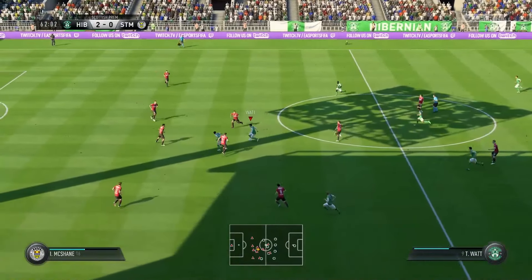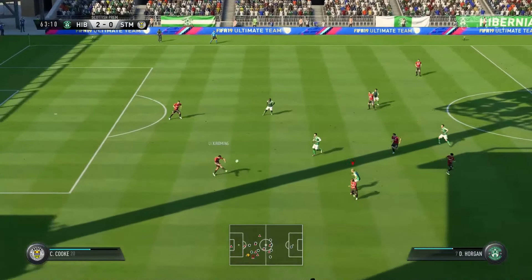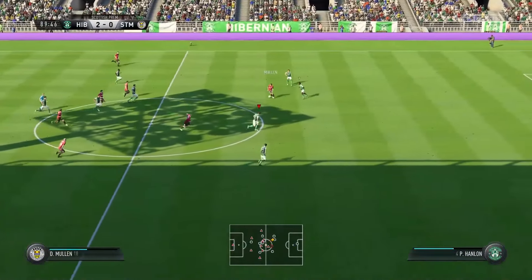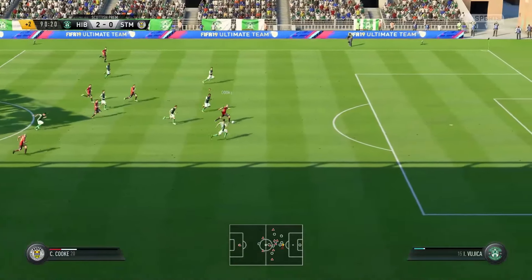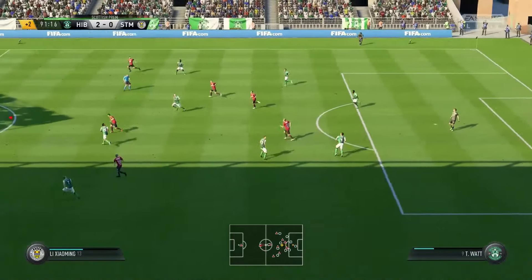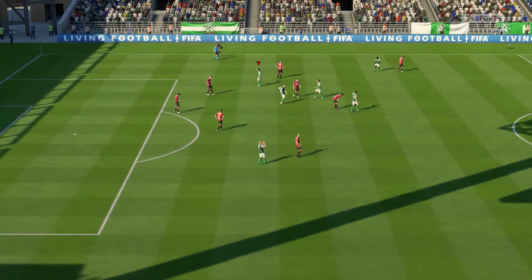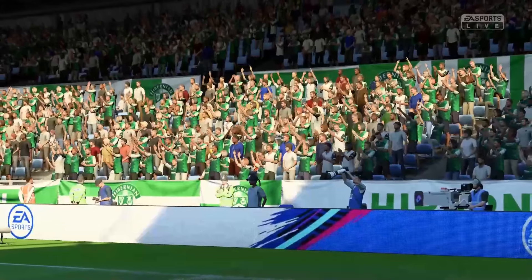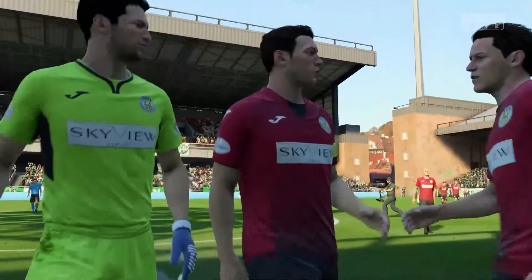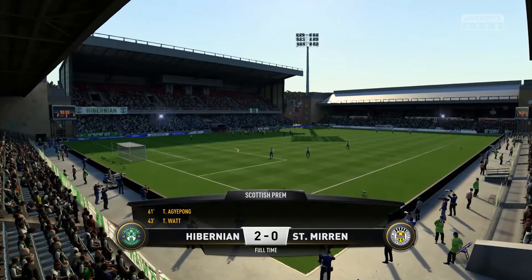We get back into this second half. 61 minutes played and St. Mirren look like they're starting to give away some cheap possession if we get on a more aggressive press — we've got the squad to do it. Through to Cook, Mullin waiting for that ball — oh, they've split the defense! Magoosh saves our skin there. And that will do us for this game against St. Mirren. We've absolutely blazed it in the end with a comfortable scoreline. At the end of 90 minutes it finishes Hibernian two, St. Mirren nil.